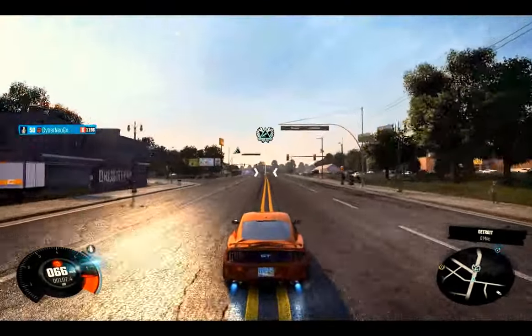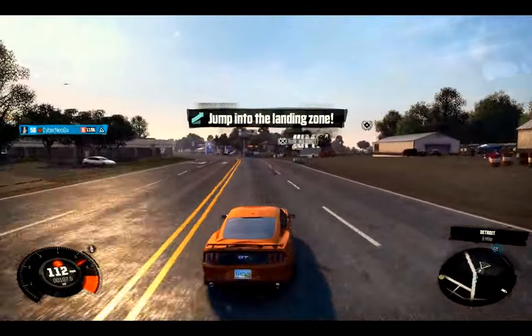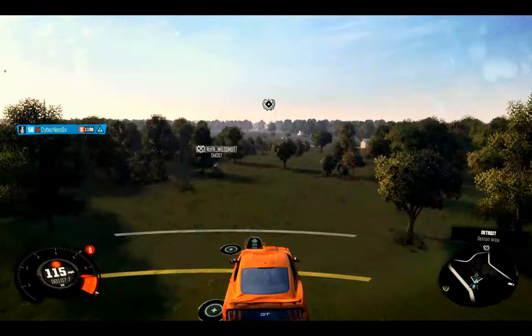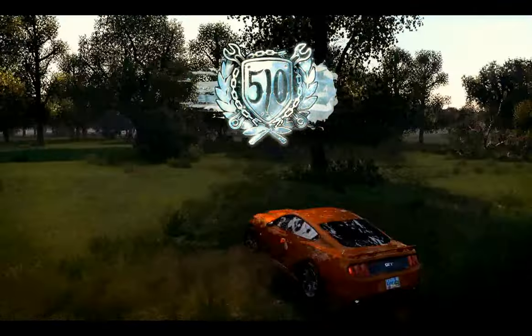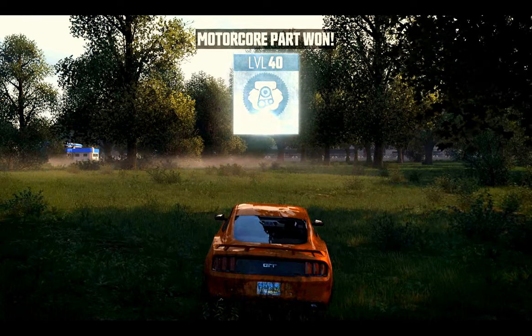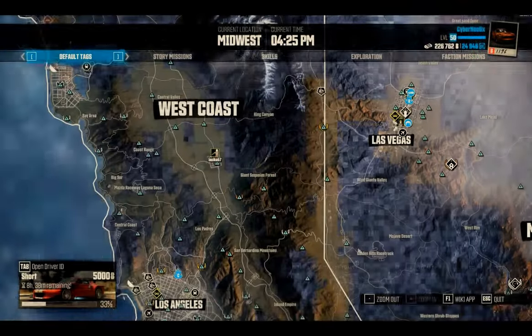Here we go with a motorcore platinum part. Looks like another jump — yes, jumps are by far the easiest way to get your platinums first try. There you go, motorcore part. Level 40 unfortunately, but they vary from 40 to 50 — it's whatever.